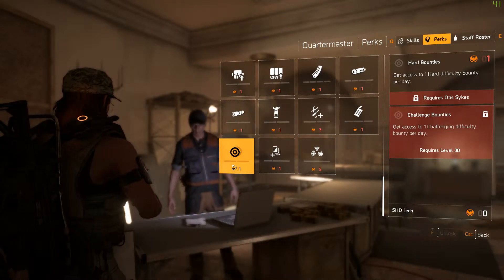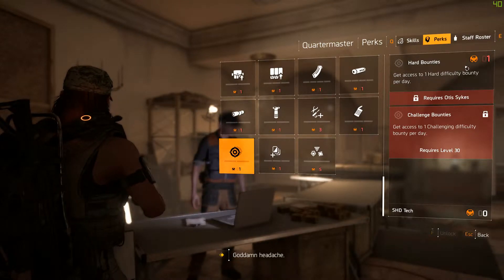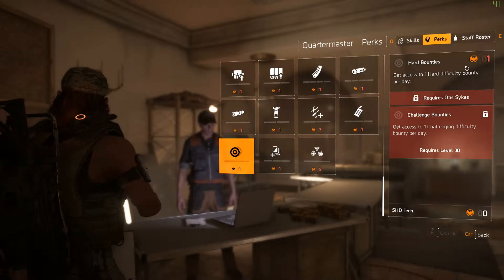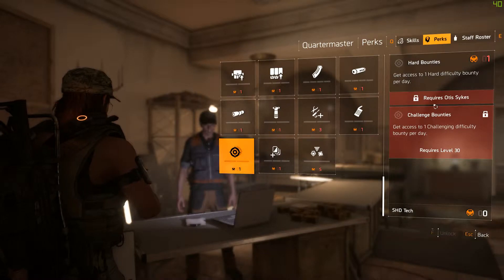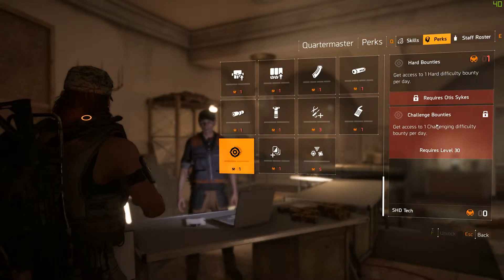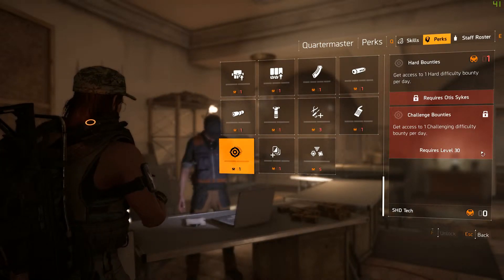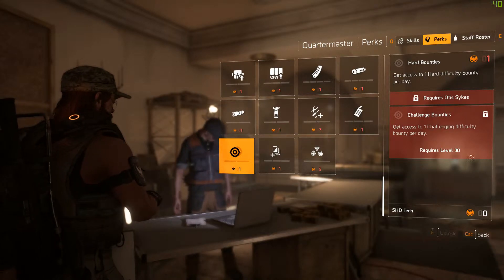Bounty perks: Hard Bounties gives access to one hard-difficulty bounty per day, but requires Otis Sykes. Challenge Bounties gives access to one challenging-difficulty bounty per day, but requires reaching max level 30.